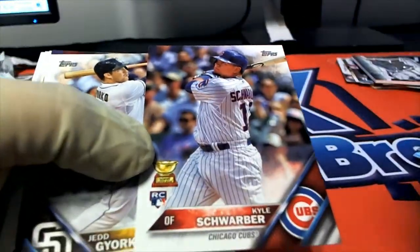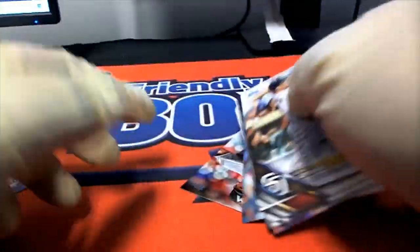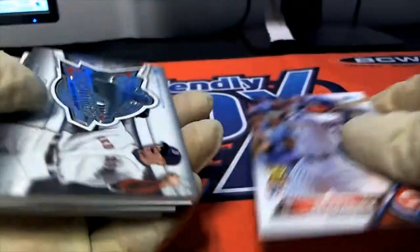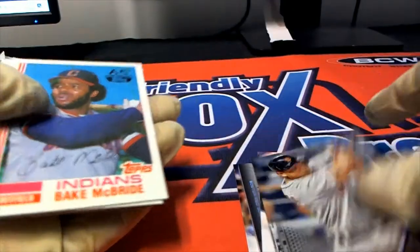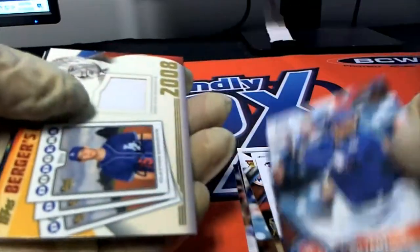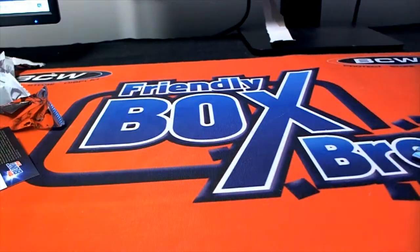There's a Kyle Schwarber Rookie. Alright, so good stuff coming out of here — a lot of really cool things popped out. Kyle Schwarber Rookie. We had the Manny Machado short print, Miguel Cabrera numbered to 50, Chris Bryant Rookie, JD Martinez Rookie, Noah Syndergaard Rookie. More good stuff, man. We're getting ready for the very next box break — I can't wait to see what happens.